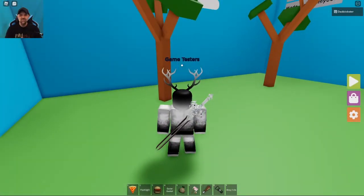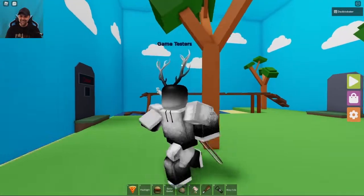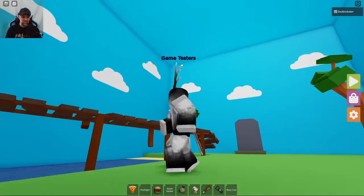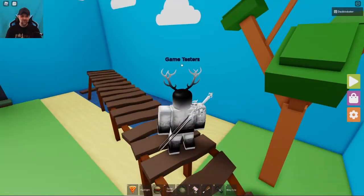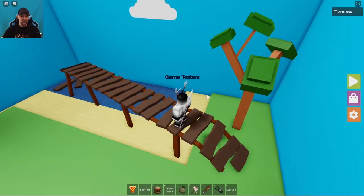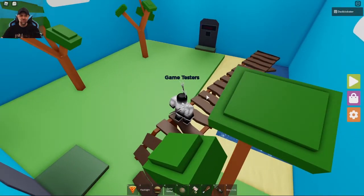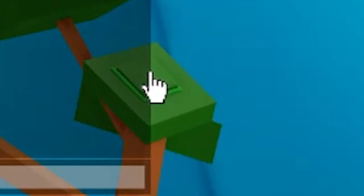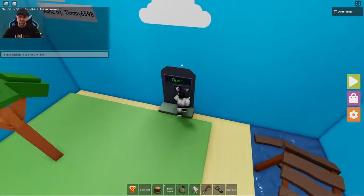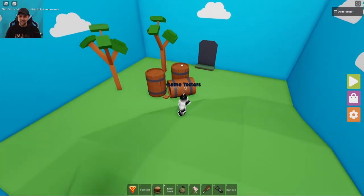Everything seems to be getting a little better — nobody's dead, no ships are sinking, the guys aren't getting eaten by sharks, which is always nice. Based on the room I'm thinking the button's going to be on a tree. Yeah, right there — you've got to zoom out a little bit, but it's right there on the edge of the tree. I think this is the last level!